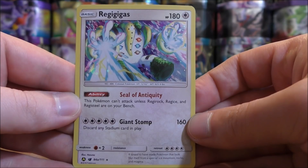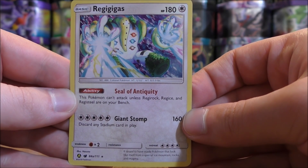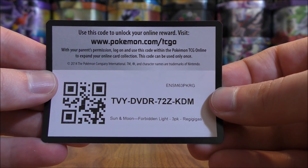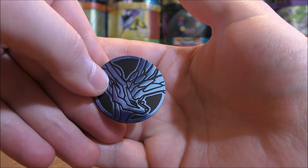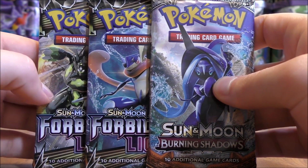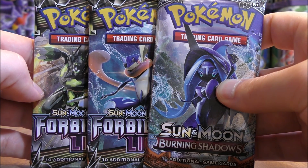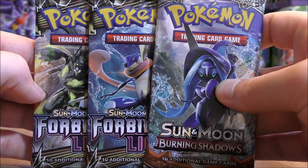So the blister is all opened up. Here's a look at the special holo of Regigigas — this is an alternate artwork reprint from Crimson Invasion. The online TCG code card. The Pokemon coin, which is of Xerneas. And then the 3 booster packs: 1 Burning Shadows, 2 Forbidden Light. This is the first time in quite some time that the 3-pack blisters have included a different set other than the newest set out there.